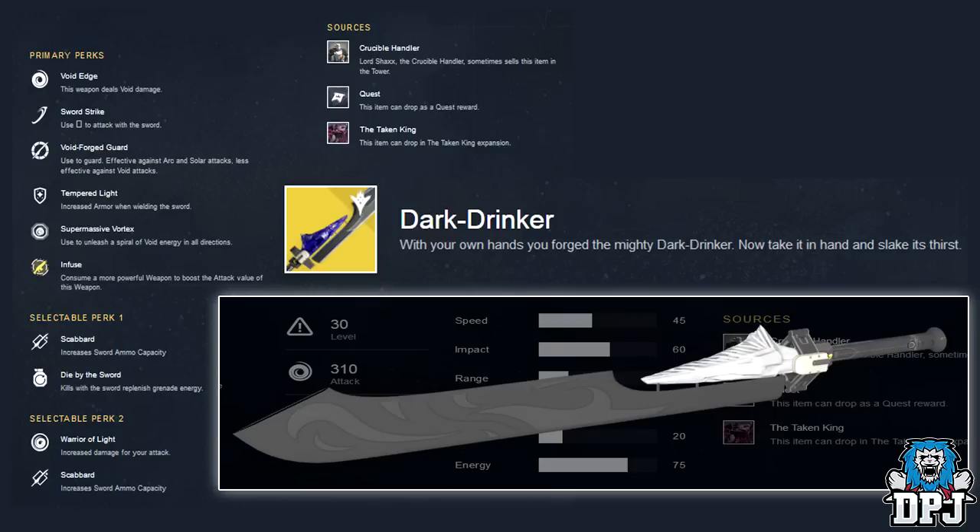Next we have the Dark Drinker, the void exotic sword. Description: 'With your own hands you forge the mighty Dark Drinker — now take it in hand and slake its thirst.' Primary perks are Sword Strike — press Square or X to attack — Void Forged Guard — effective against arc and solar attacks, less effective against void — Tempered Light — increased armor when wielding the sword — and Supermassive Vortex — unleash a spiral of void energy in all directions. Selectable perk one: Scabbard or Die by the Sword — kills replenish grenade energy. Selectable perk two: Warrior of Light or Scabbard. Obtainable from Lord Shaxx or as a quest reward.